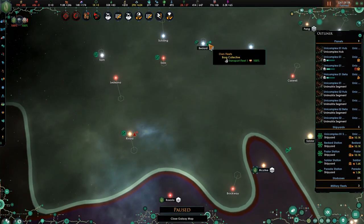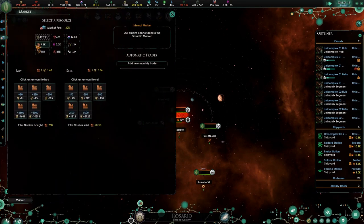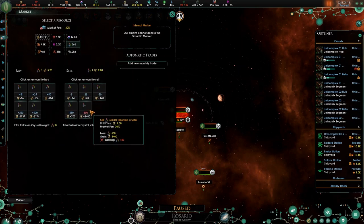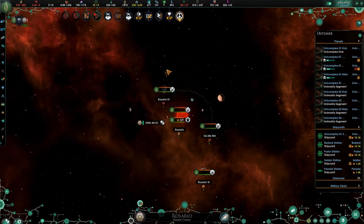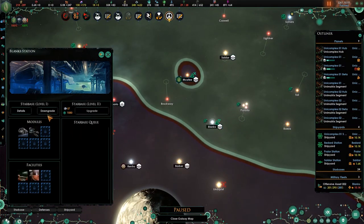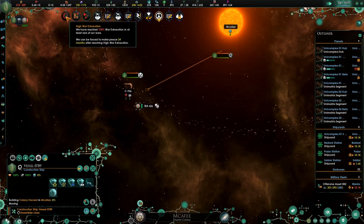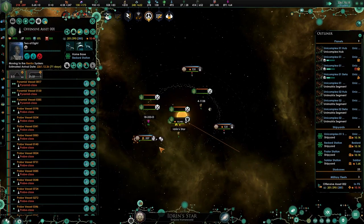So we are now at that kind of time limit, so why don't I have you come here and just invade. Nothing else we're going to be able to do at the moment. Let's sell some more of that — that, that, that. Let's buy some minerals, another 5,000 of that. So the Parada Shipyard — downgrade, downgrade. Harvest the colony, and then I'll send it to Idrin Star and it will do that same kind of thing.